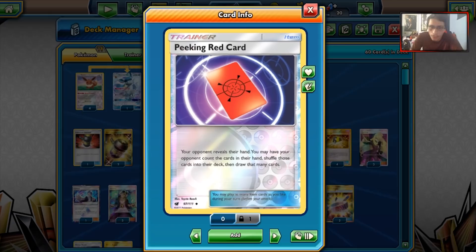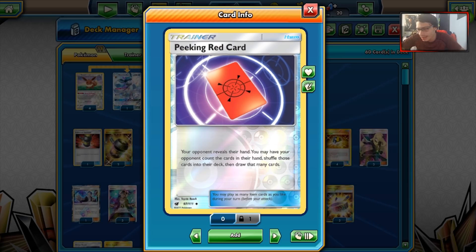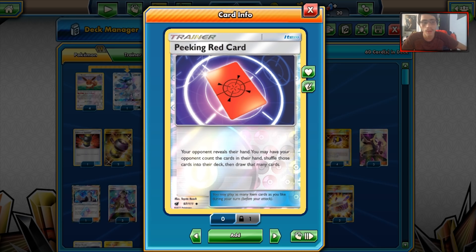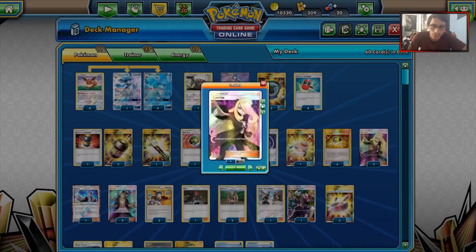We are playing one Peeking Red Card — another really nice card in this deck. Your opponent reveals their hand and you may have them shuffle it back. It's essentially like a miniature N without the prize card element. It's a very strong card in these disruption-type decks. One Pokemon Stretcher to get our Pokemon back. Three Cynthia for draw, three Guzma.